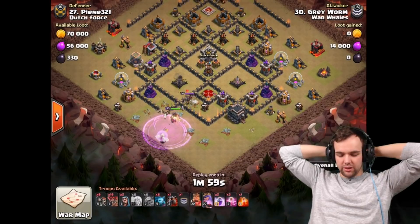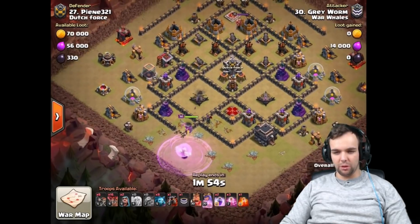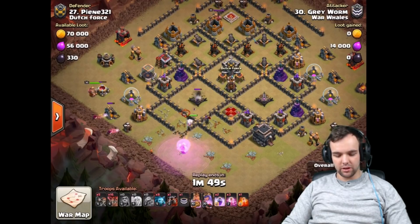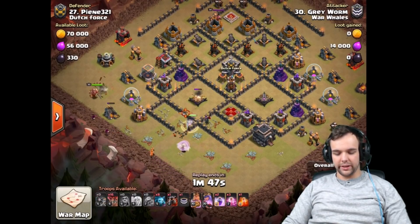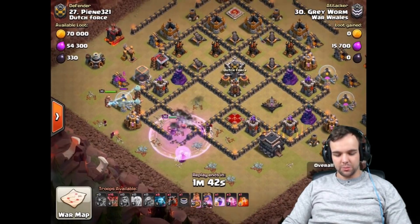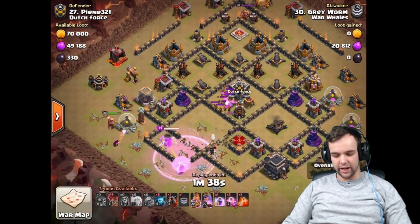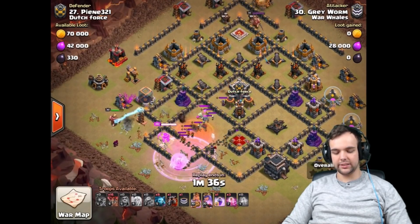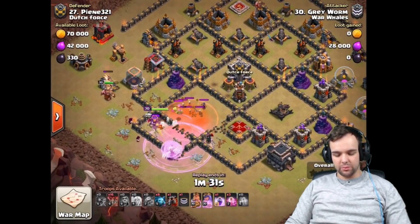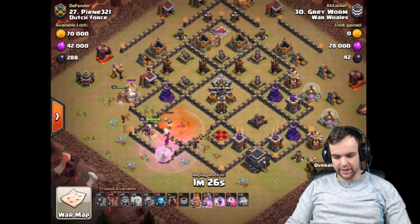Grey Worm coming in right here, kills the enemy queen first of all, then his queen makes her way in — beautiful wall break there as well. Gets that wizard tower out of the way, gets the expo out of the way. Wall breakers are coming in, opening up the next wall. Rage spell, king walk — the king walk actually grabbing and tanking the teslas. Very nice king walk. The wizzies are going to help out with the defensive skeleton trap and their clan castle, so that's really nice.